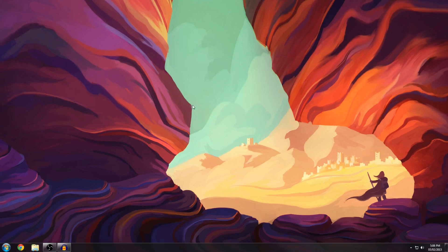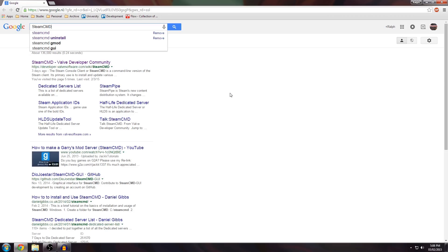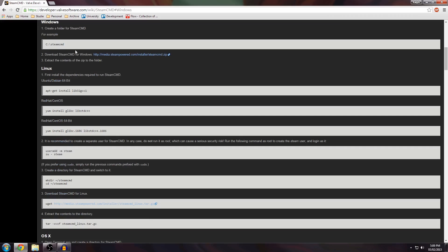The first thing you need to actually get a working server is to download SteamCMD. Open your preferred browser. On Google, type SteamCMD. Click that first result — it should be developer.valvesoftware.com. Now you have to pick your operating system. Since I'm running Windows, I'm going to do the video tutorial for Windows, not for Linux, but the procedure should be similar. Click this link here to download the zip file.